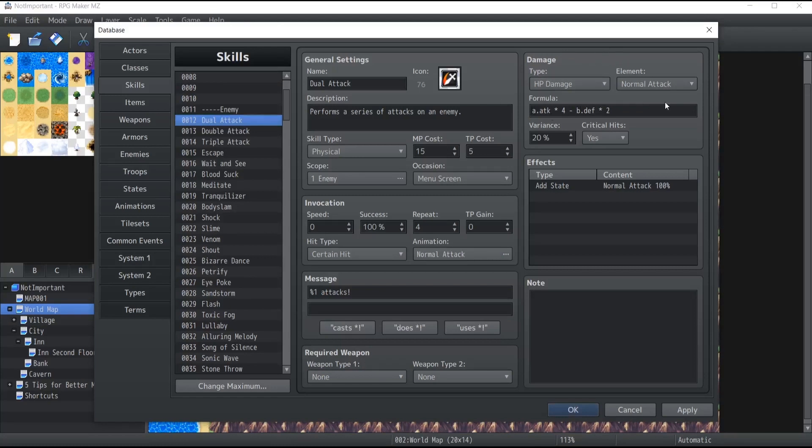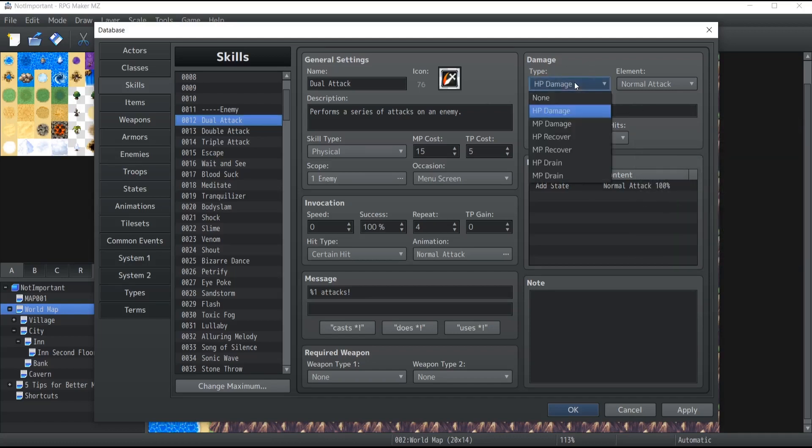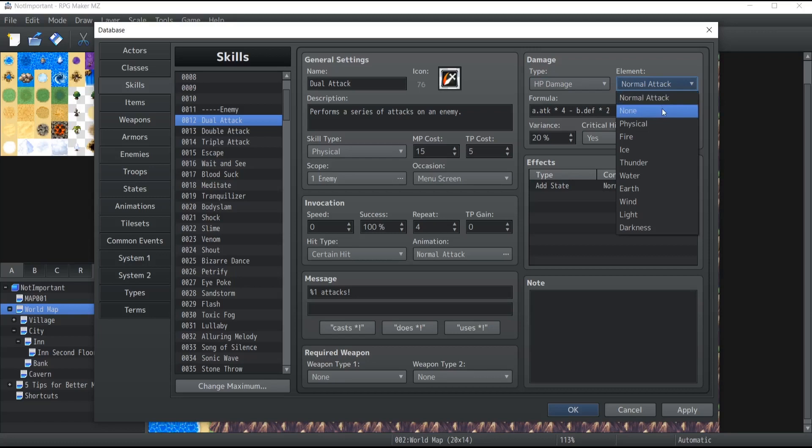For the damage part, it might look a little complicated with the formula, but don't worry — it's simpler than it looks. First, you have the type of damage: it can be HP damage or MP damage. If it's a healing skill, you select HP recover or MP recover. The drain section is basically if you want to inflict damage on a target and also heal the character that used the skill. The element section defines whether an element is attached to this skill — if it's not the character's default attack element, you can specify the type.